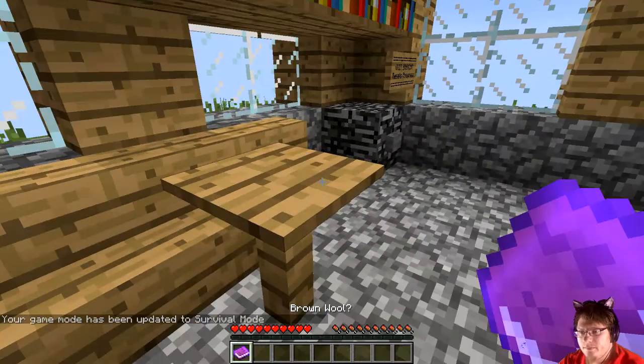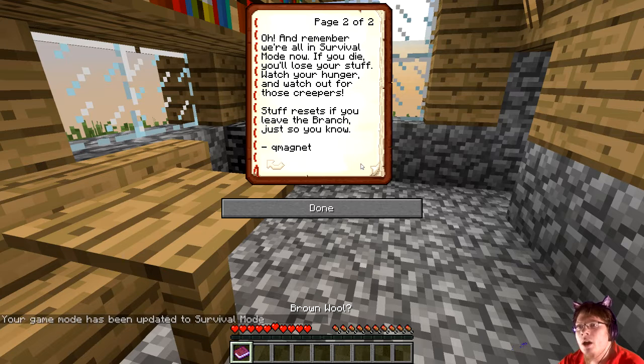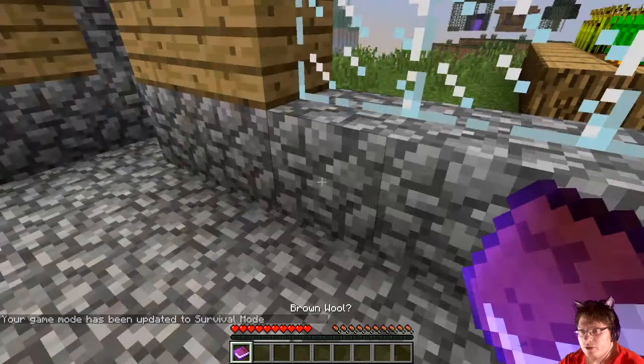Survival. Got tired of waiting, went to the swamp to head into the nether. If you want the brown wool you can find me there — send your island with the big obsidian portal, hard to miss. And we're all in survival mode now; if you die you'll lose your stuff, watch your hunger and watch out for those creepers. Stuff resets if you leave the branch, just so you know.